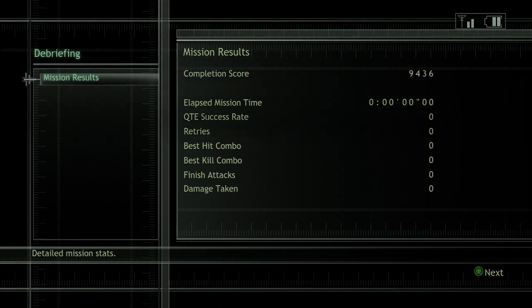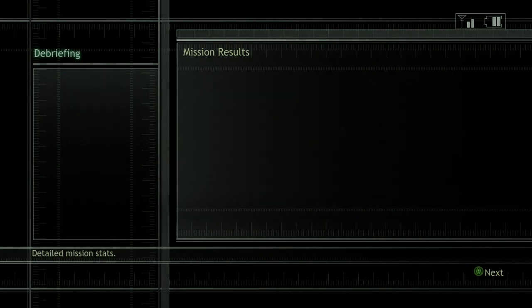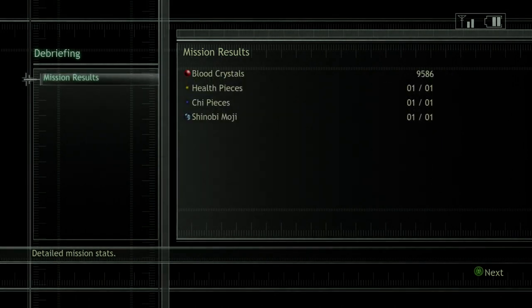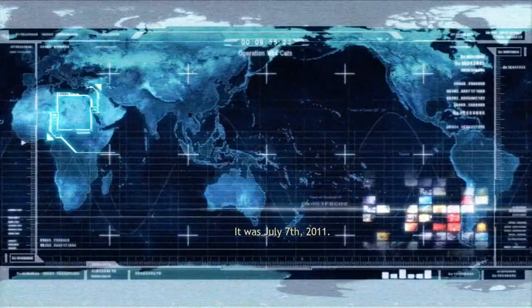There we go - that's a mission. A plus. Oh, a D on damage. That's because I didn't use the block button enough. Now you can change your outfit. I'll put on my snazzy suit? No, no leaderboards for me.